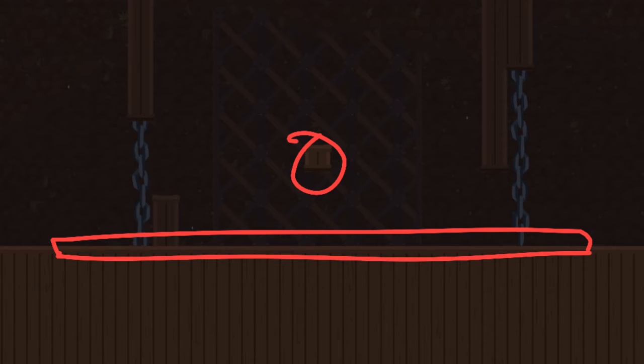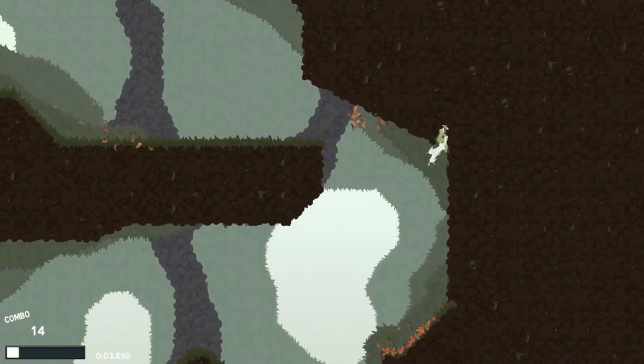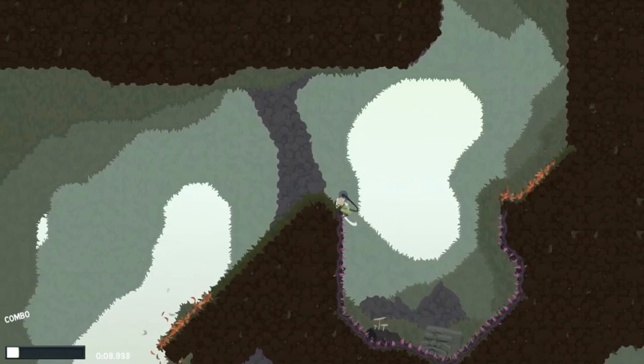Every block that's surrounded by other blocks on all sides doesn't have any tile sides, meaning once you're inside a wall, you're free to go anywhere within it. Tile sides are however one directional, meaning you can pop out of a wall by approaching the outward facing tile side. It's worth noting that if there are spikes where you pop out, they won't hurt you as long as you're moving away from them.